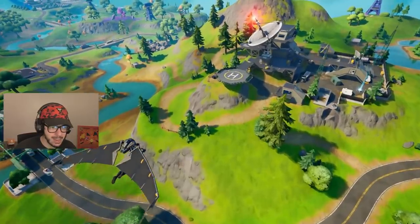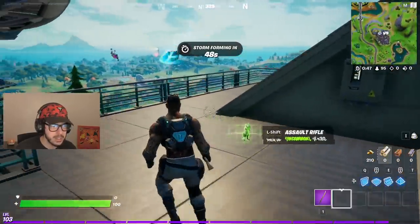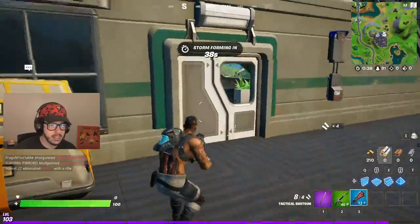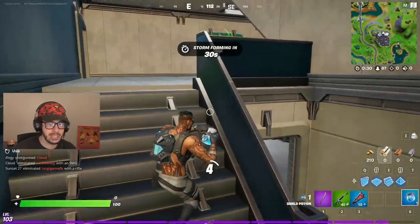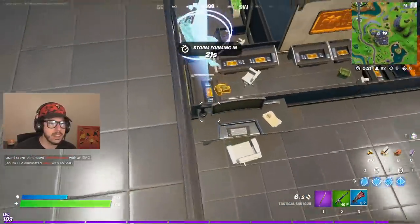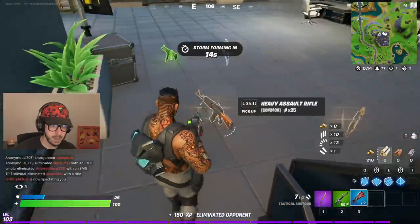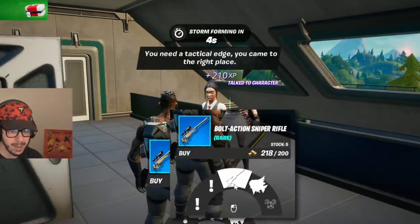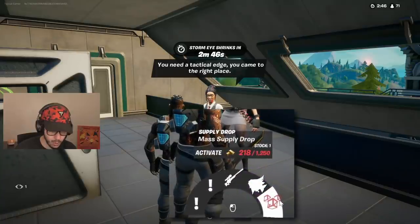Let's go ahead and land here first. Look at this satellite — I found a launch pad and grabbed an AR. After popping the launch pad for a vantage point, there were a lot of people landing here. We've got the tac, a gray pump, gray AK, and SMG. Talking to the NPC Rook, we can buy a bolt action sniper — the sniper's back in the game! We got a medkit from her, and there's also the option to buy slurp fish and a mass supply drop for 1,200 gold.